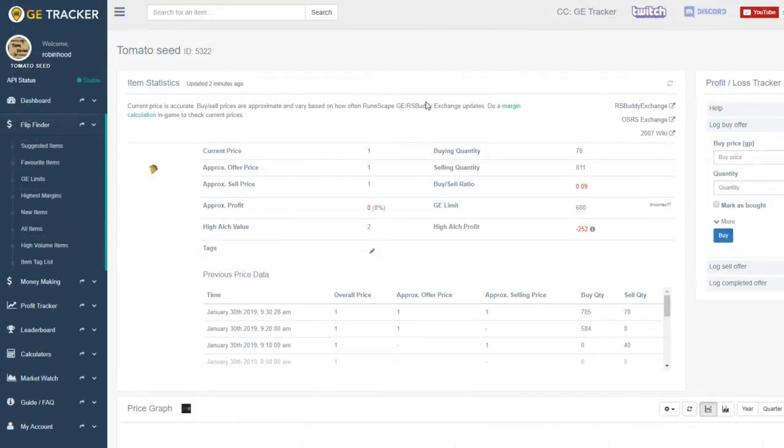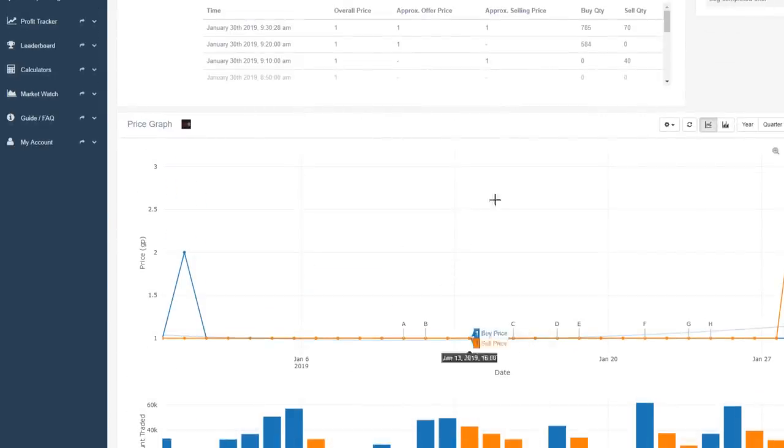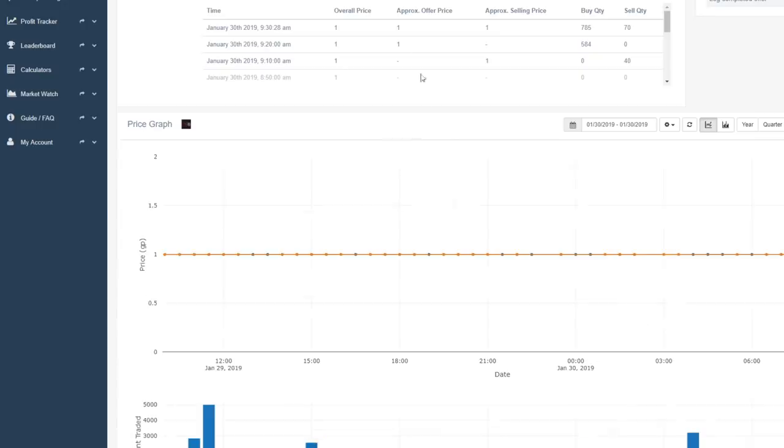Let's have a look at another item — the tomato seed. We can buy it for 1 GP, but immediately we notice this is probably not going to be a good item. The reason is the item price does not change much at all; the tomato seed is kind of stuck at 1 GP, and you never want an item that shows a graph like this. While it is nice to buy an item for 1 GP, it's not useful if you are not able to sell it. Tomato seeds clearly have way too many coming into the game and not enough people actually planting them, so this is not going to be a good item.